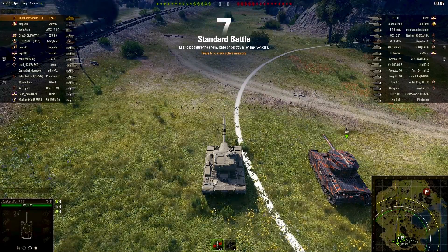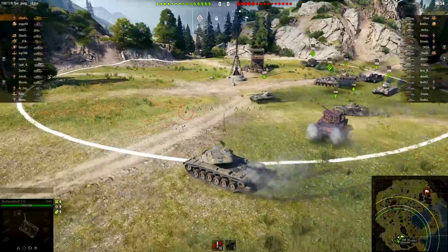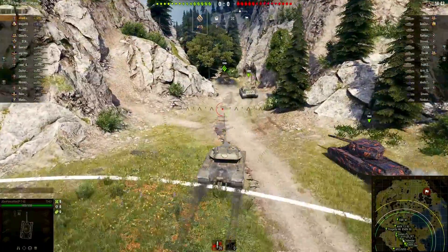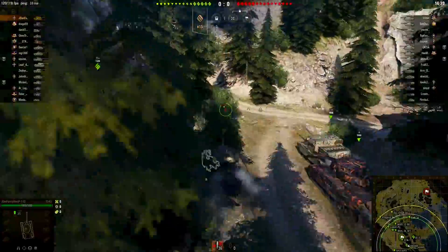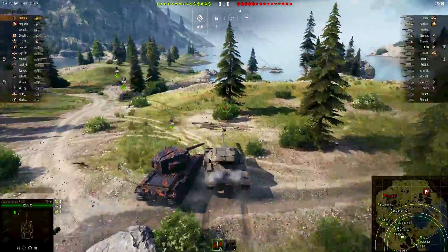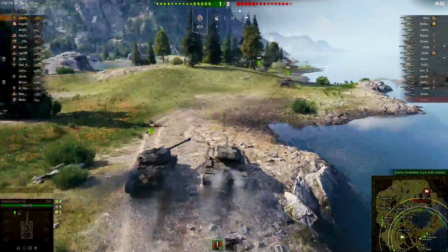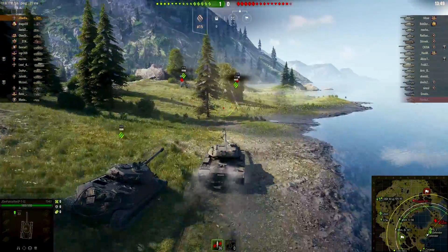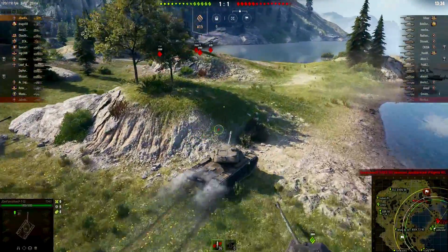Welcome back, Endemic here with another World of Tanks video. Today we are playing the T54E1 on the map Serene Coast. As a heavy tank we're going to head to the right side, like all good heavy tanks do. I'm the top-tier tank on this team, so we're going to try to take advantage of the terrain, peek around in 1v1 situations, and out-clip enemies with the clip gun.